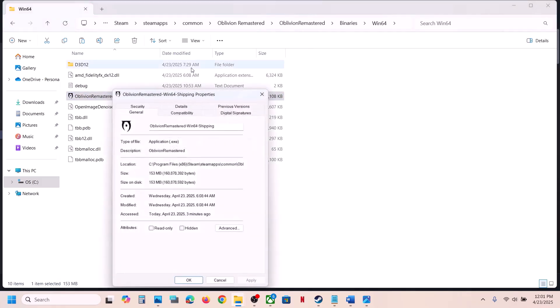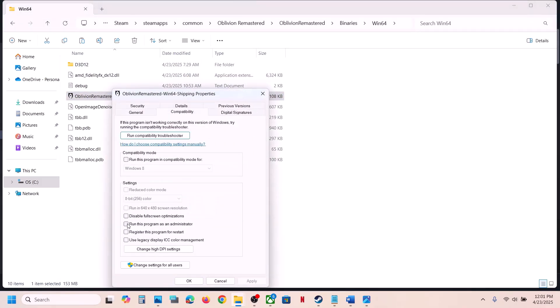If that doesn't work, right-click the exe, go to Properties, go to the Compatibility tab, and check the box that says Run This Program as an Administrator. Hit Apply, click OK, launch the game and check. If still not working, try Windows 8 compatibility mode, or even Windows 7.